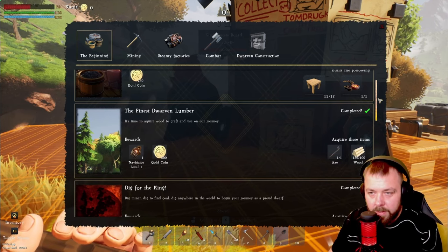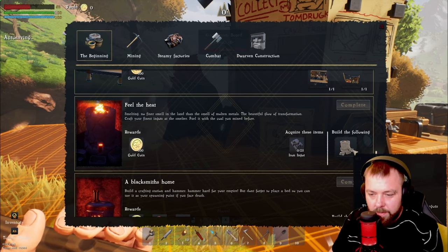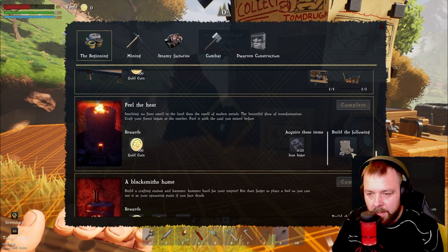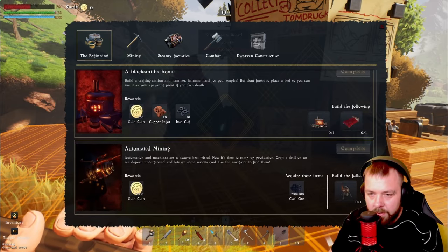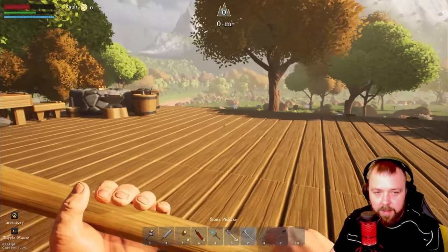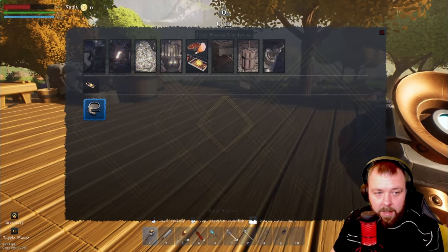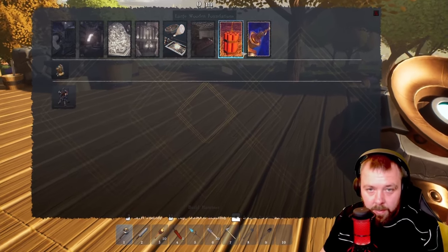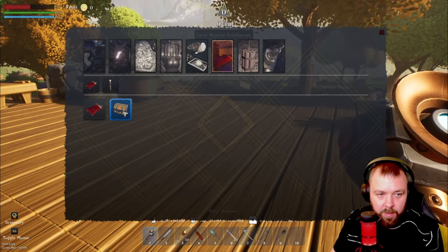Now we need to do some smelting. We need to build a manual smelter which takes stone and coal. We'll probably do four to start with. We also need to build a bed to set our spawn point, and probably a storage chest as well. Let's head over to research — we need to research automation one for 500 coins, which we'll unlock because we definitely need that.